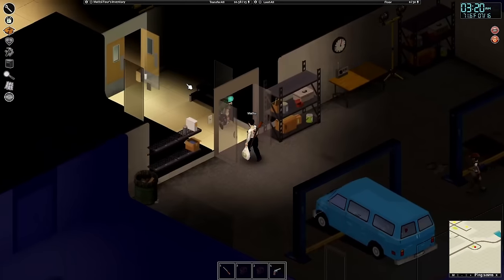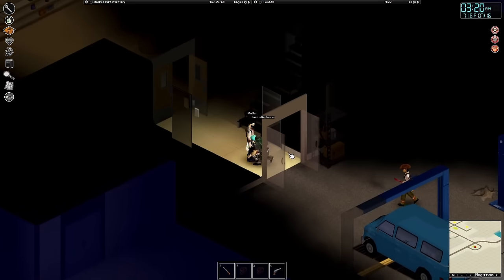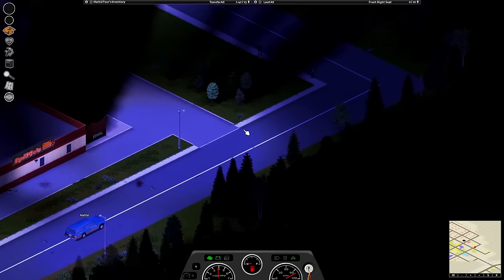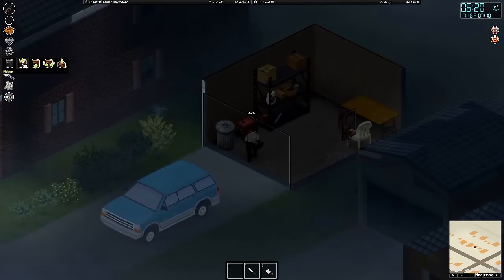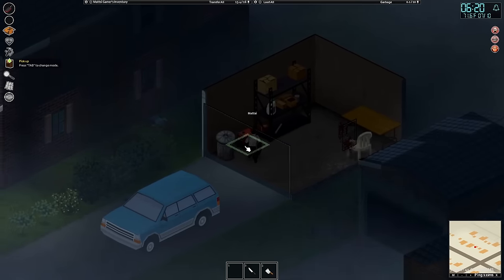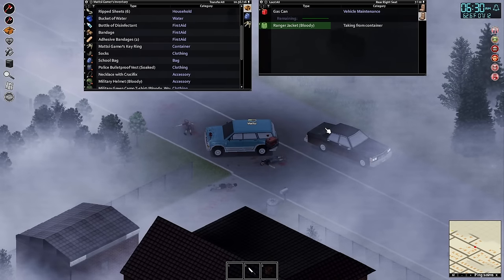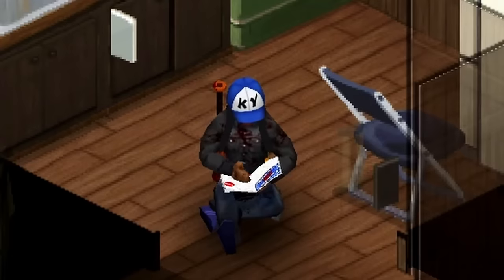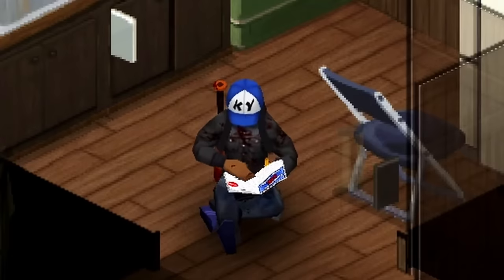Some safe houses won't come with a bed ready for you — you'll have to bring one of your own, so I hope you've got a car. Knowing how to use a generator is one thing, but finding a generator is another. Even if you have no clue how to use it yet, I'd recommend picking it up and relocating it to your base as soon as you spot one. You can learn how to use it later — knowledge is only as powerful as the ability to use it.